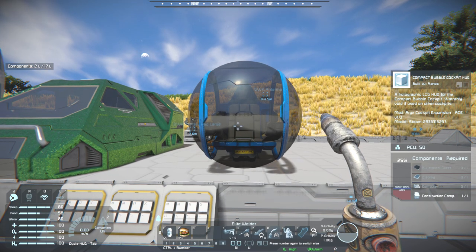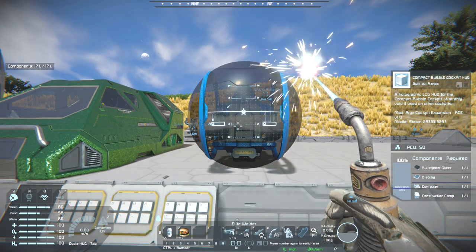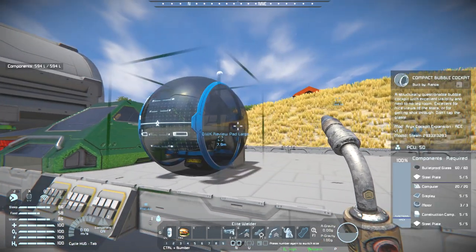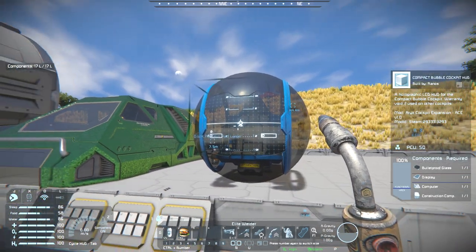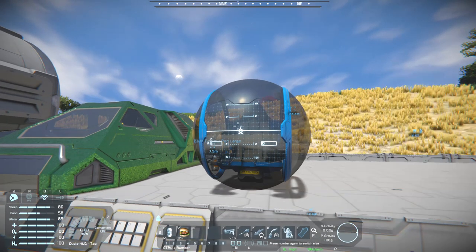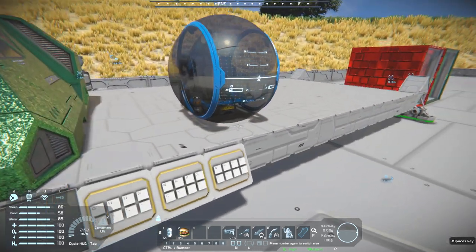How much damage does that thing do? Clearly a lot — someone has nearly killed this thing. It didn't actually kill it outright. It actually has a collision mesh, which is interesting.